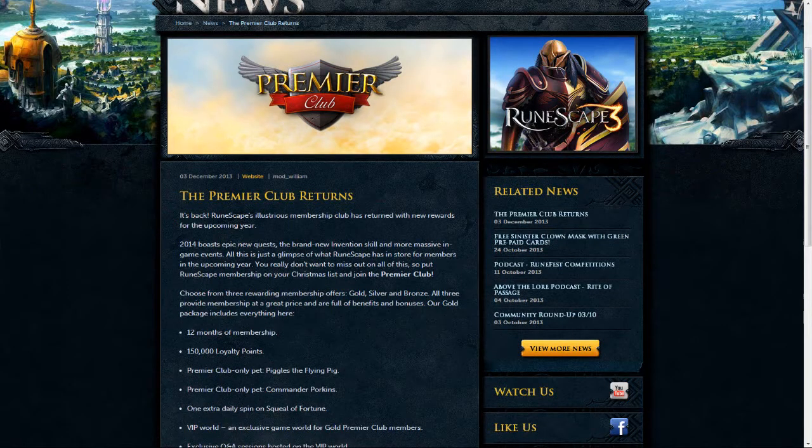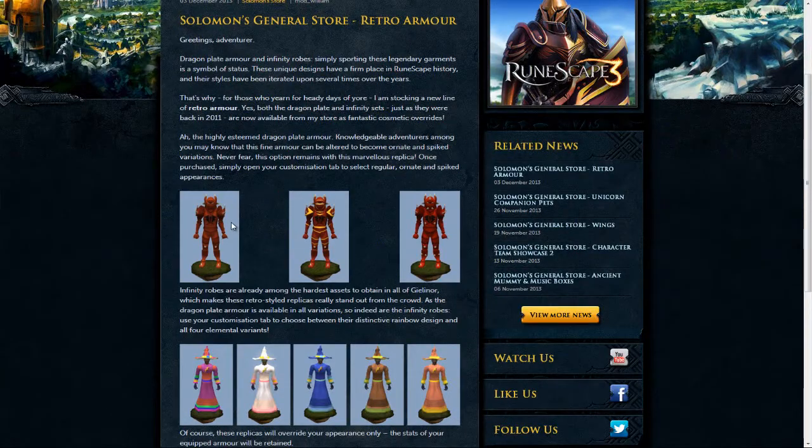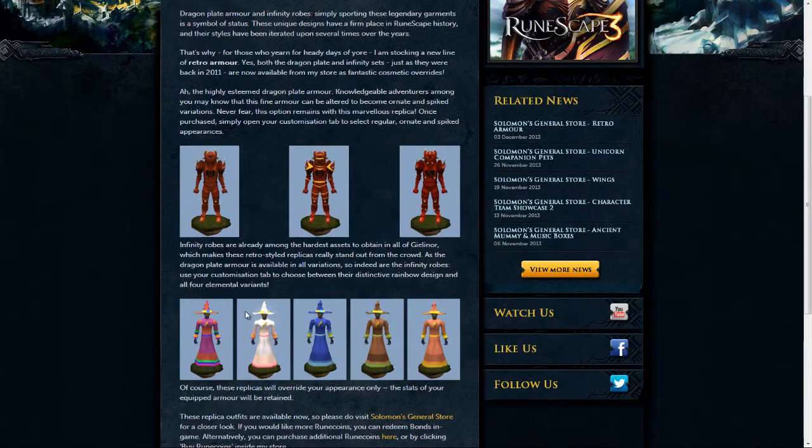A couple of other things. Firstly, the Premier Club is back, and Solomon Retro Armors — they've brought back Dragon and Infinity. So hopefully they roll these out over time, all the rest of them, but it's really nice that they're actually making a start to this.